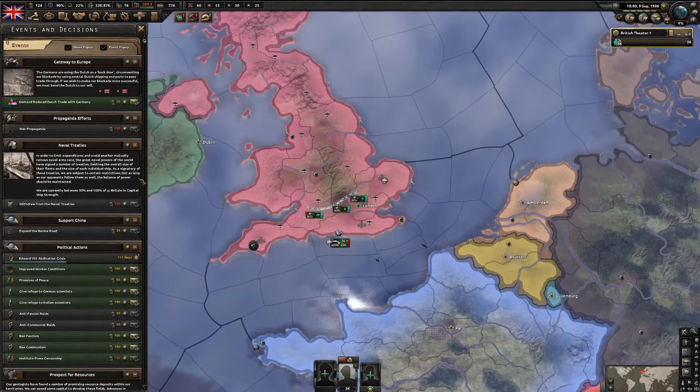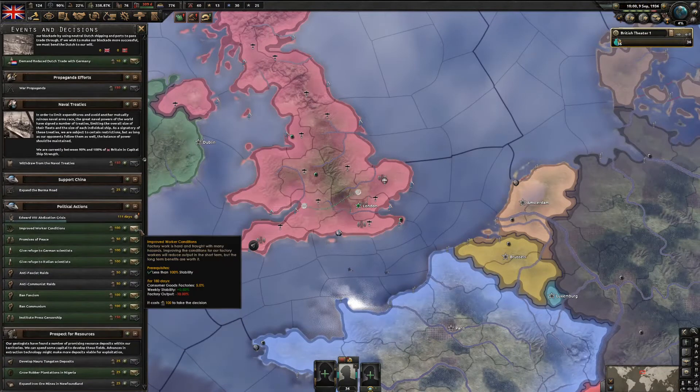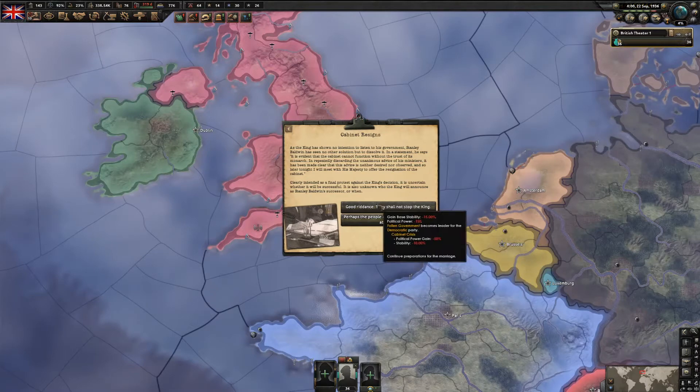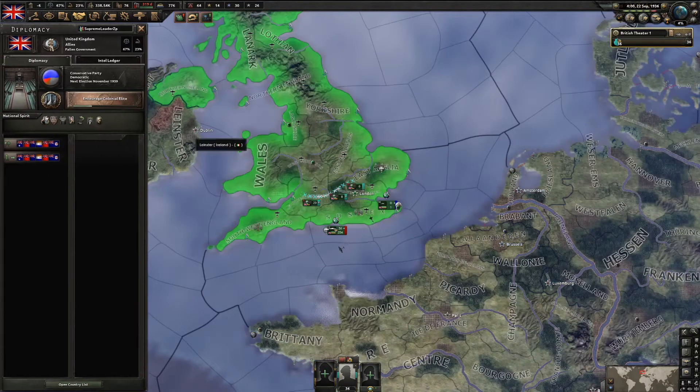The working classes are supporting the marriage, so you don't want to say no. Then we get another very important event: the cabinet resigns. We lose 15% stability, a lot of political power, and we get a fallen government, but that continues the marriage preparation - it's something you have to get through.